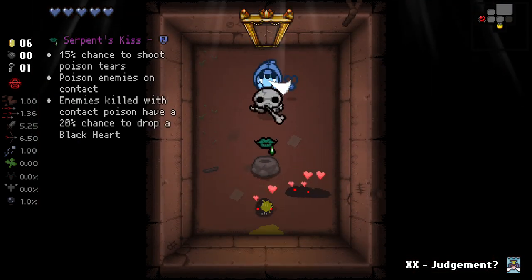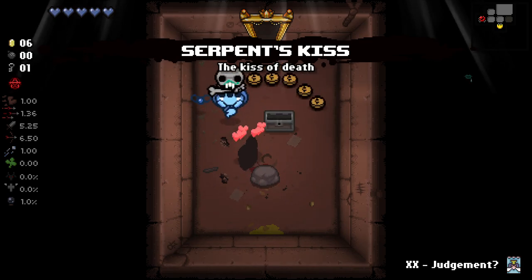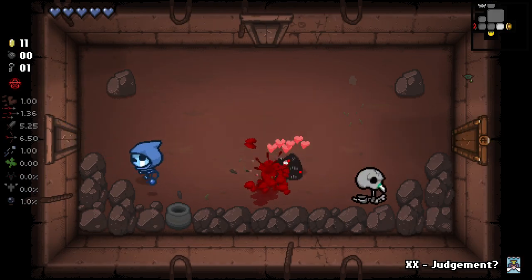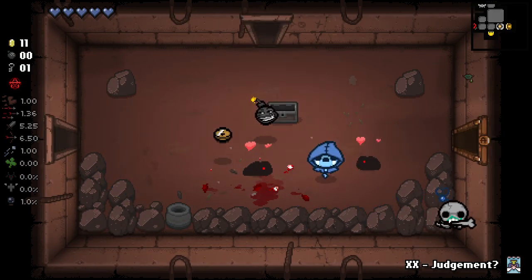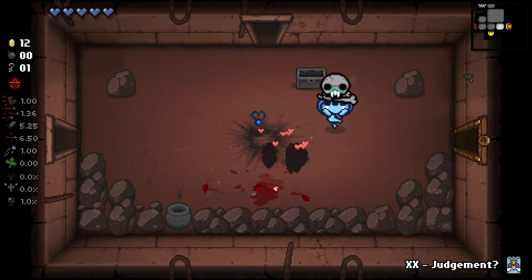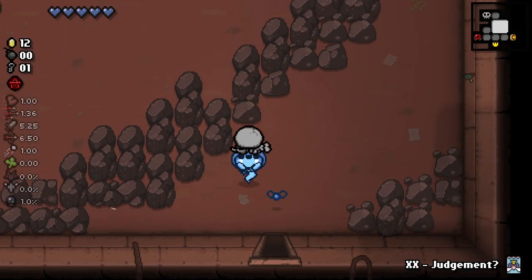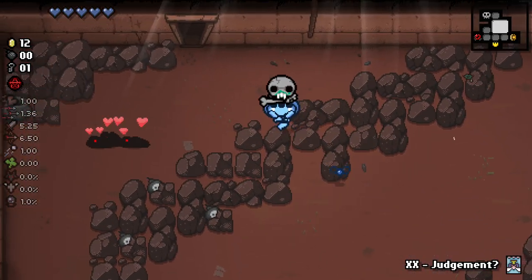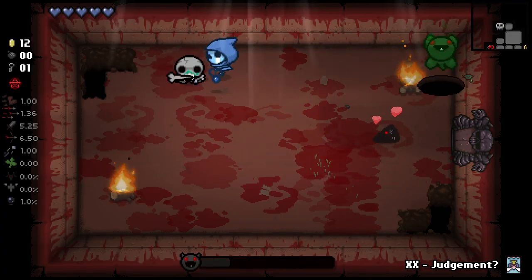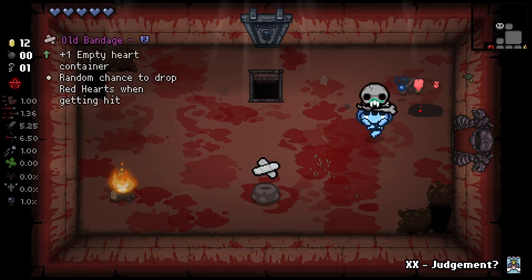So let's hope we can get some synergistic stuff with this guy. Ask and you shall receive — do y'all know how synergistic this is? Not only do we now deal poison contact damage upon hitting enemies, but they also now drop black hearts when we kill them.